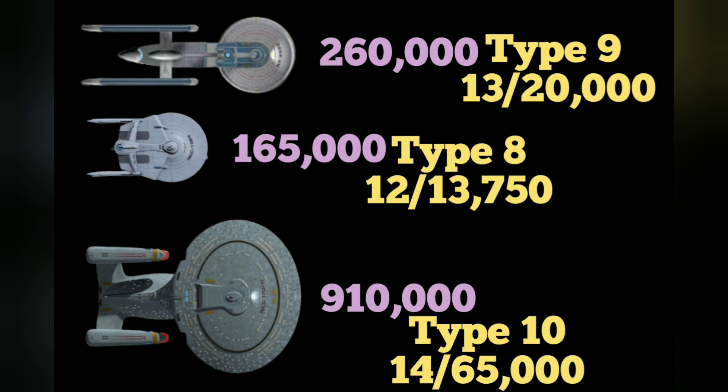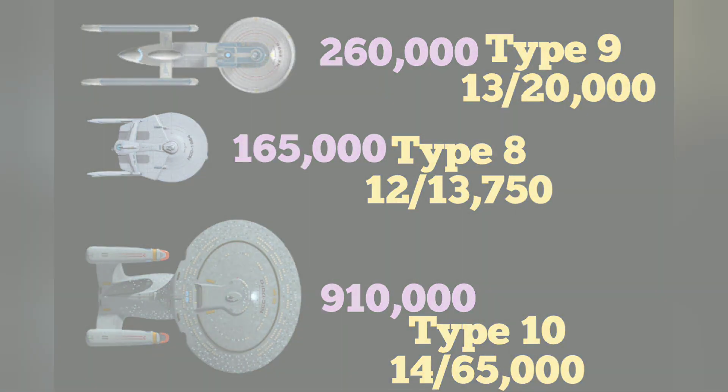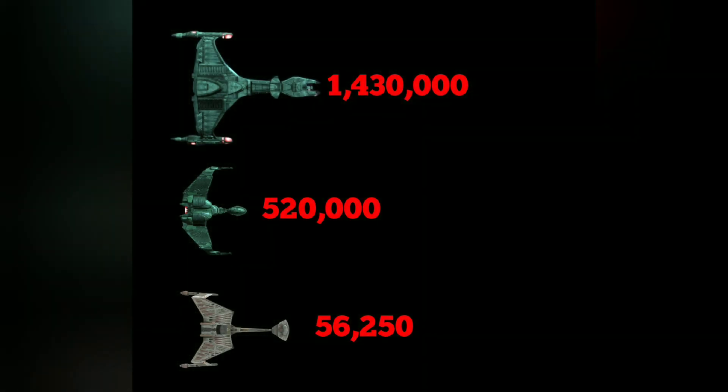So now we kind of have an idea. The Federation's Type 9 and Type 8 I would consider medium offensive weapons. The Galaxy class with Type 10 phasers is going to just kick some ass. So we know that it was a bloody war with the Klingons and the Federation — even though it was really short, the Federation took significant losses. Now let's figure out why that is.